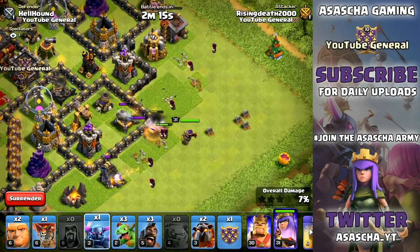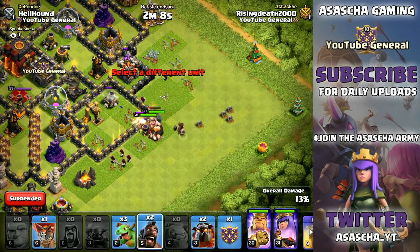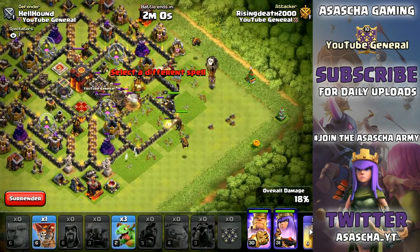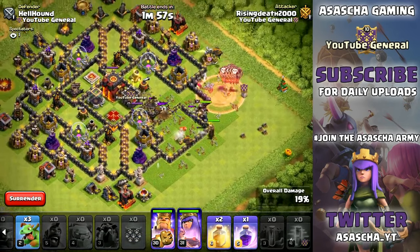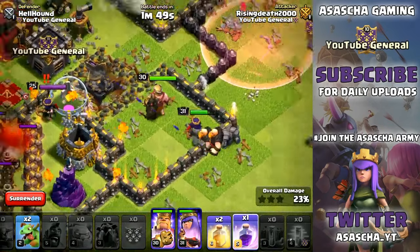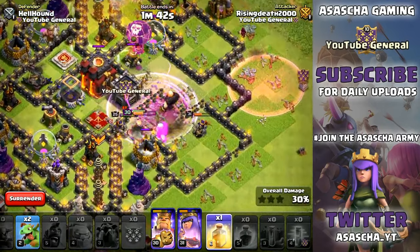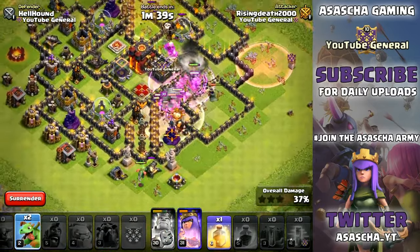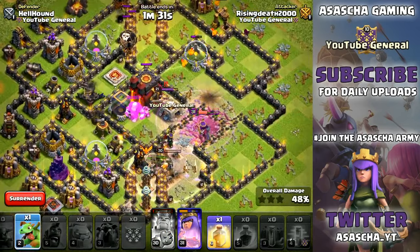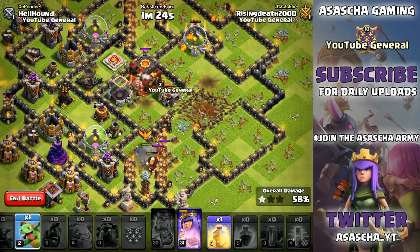We're going to drop seven Wizards in a nice spread order, then drop in our Pekka first and then our King. Let's drop in our King, the rest of our Giants, then the three Hog Riders. We're going to drop in our balloons with a Heal Spell and drop in a Baby Dragon on this side. Let's drop in a Rage Spell on the balloons. The Archer Queen is on low health — and the King as well — but we did get that King ability, which is awesome.